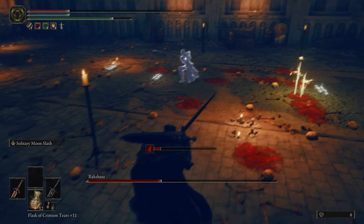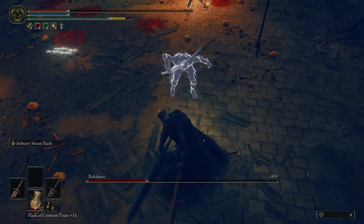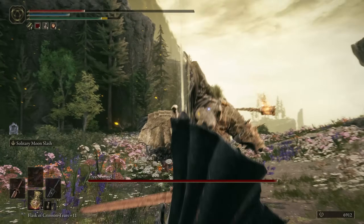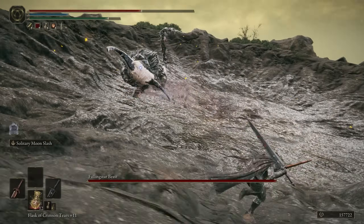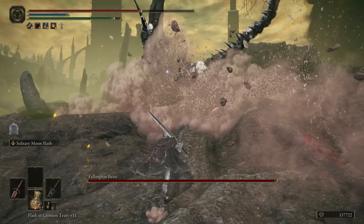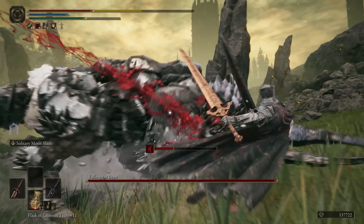For example, are the Mausoleum NPC fights boss battles? Sure, they have boss health bars, but they're just human type enemies. And what about all the recycled base game bosses that got transported to the Land of Shadow, like the Earth Tree Sentinels or the Meteor Rock Horse thing? Just like last time, I have a few rules to filter out the unworthy bosses from the worthy ones.